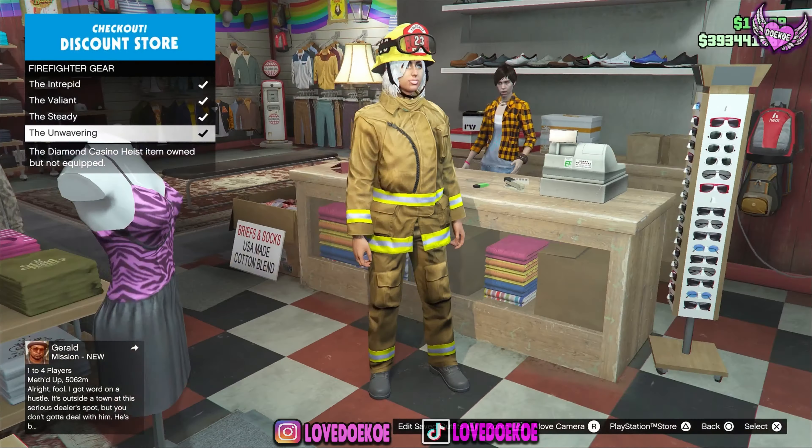Go to the outfit section, then go to Diamond Casino Heist and choose one of the firefighter gear outfits. Now become an organization, a VIP, or a biker, and get inside any random vehicle. Then go over to SecuroServ, go to management, go to style, and switch one time to the right and one time to the left, then get out.